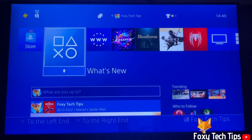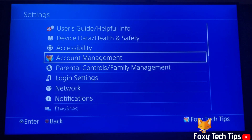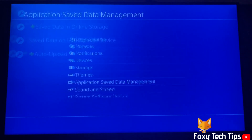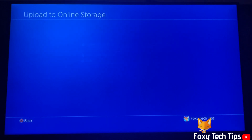From the dashboard of PS4, go up to the control panel and move to the right until you get to Settings and open them. In Settings, select Application Saved Data Management. Now select Saved Data in System Storage. On the next page, click Upload to Online Storage.